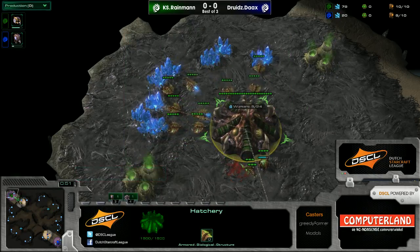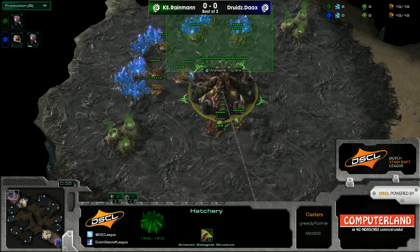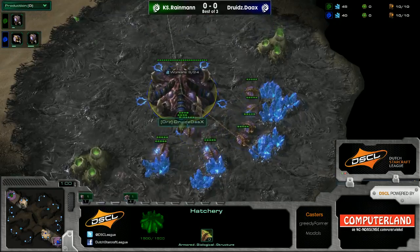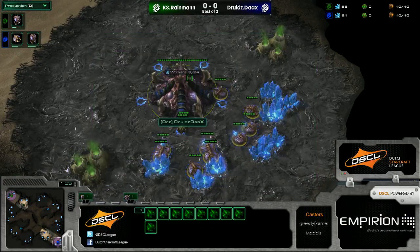We should probably do the formal part first. In the top left position, the green Zerg player, it's Rain Man. And in the bottom right, playing for Druids as the blue Zerg, we have Dax.